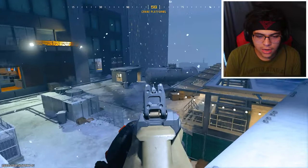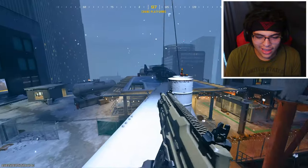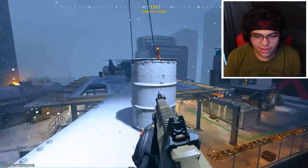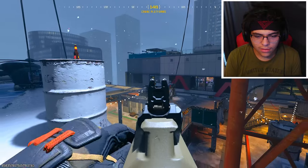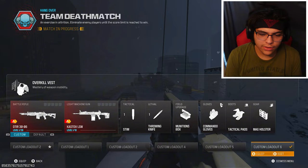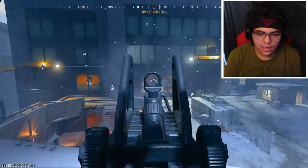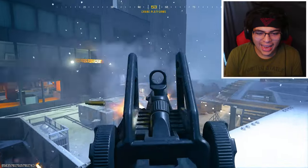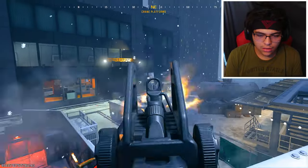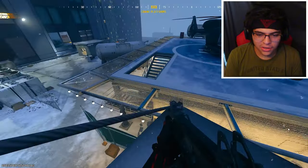Alright, 30-06, how do you shoot? Okay, okay — this is a nice gun. How much ammo does it have? 20 rounds. Okay, that makes sense for a battle rifle. And then the LMG — oh my gosh, this thing looks like a monster.